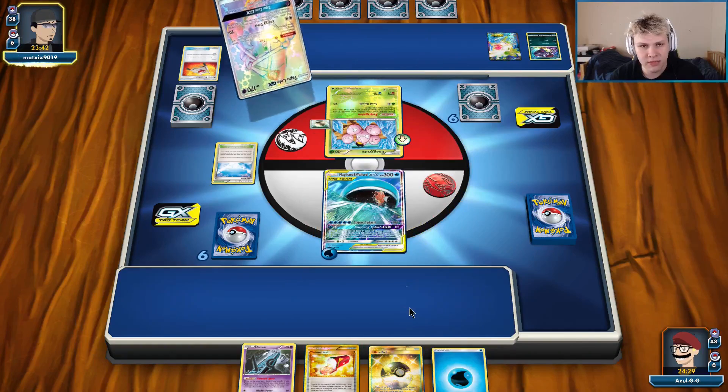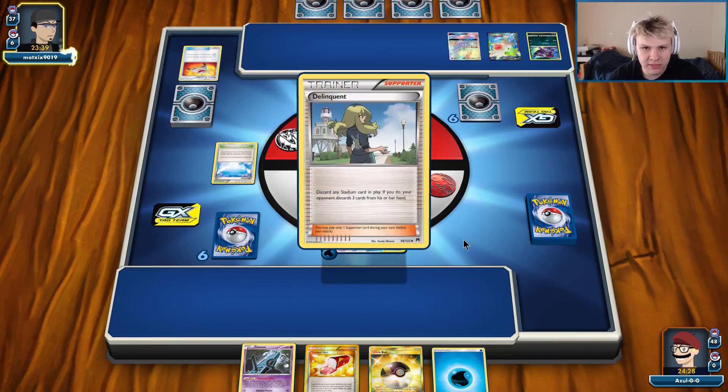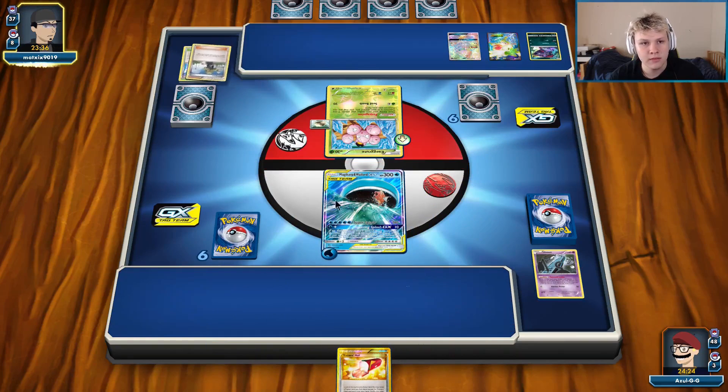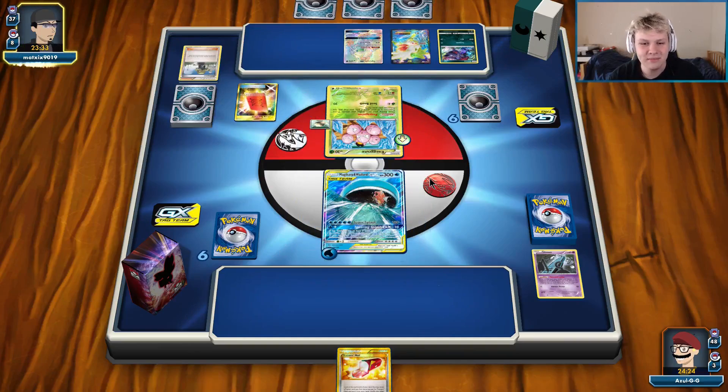We're pretty set up. Our hand is looking pretty good. Oh, Delinquent. Alright, well I know what deck we're playing against. I'll keep the trainers around. So we're playing against — peeking a Red Card. Oh no, my Trainer's Mail — it's going back.